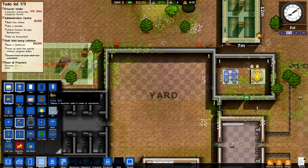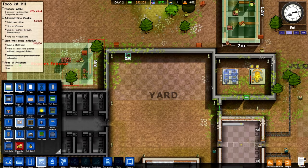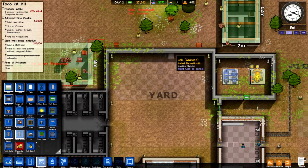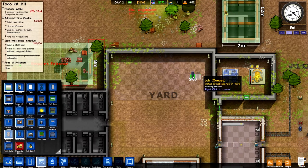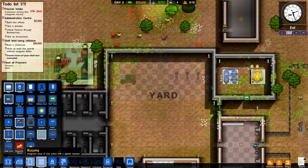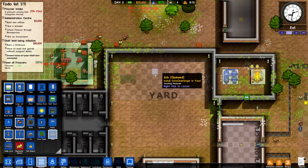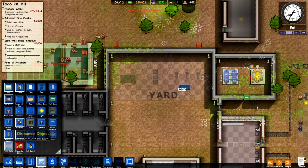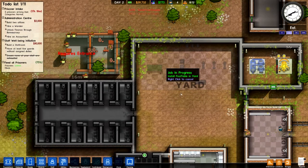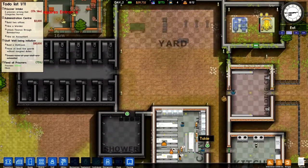Sometimes these things act a little weird. Let's get some stuff over here in the yard — we're going to get a couple of bookshelves, phone booths, weight benches, a pool table, and some sofas put in. We'll get a nice wide sofa over here, so that'll be a nice yard area for our prisoners to relax during their free time. It's now eating time.